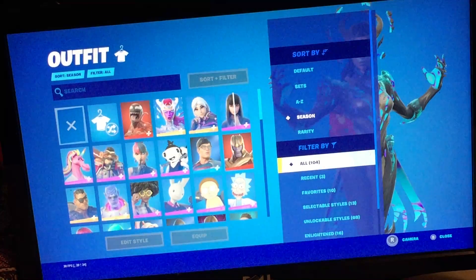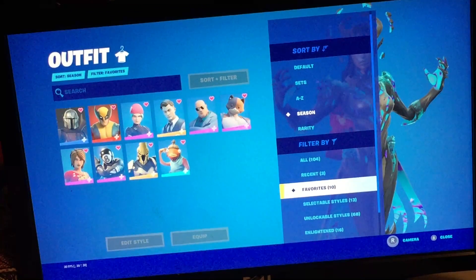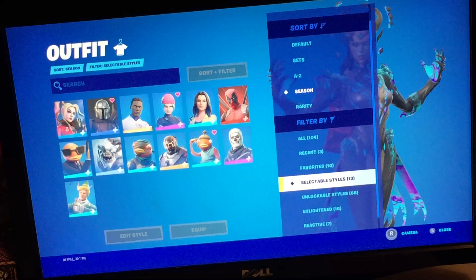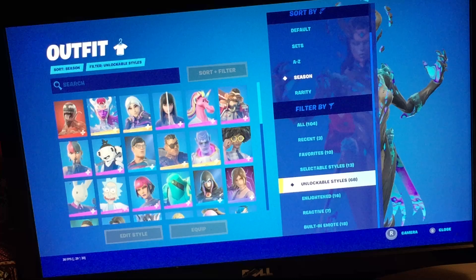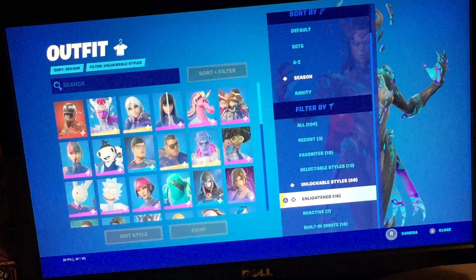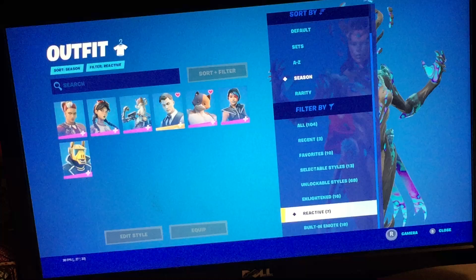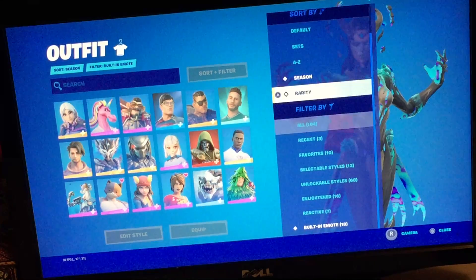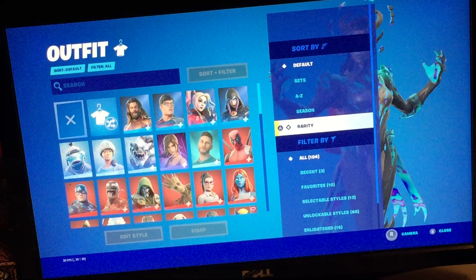We sent three, favorites — so my favorites — selectable styles, okay. Unlockable — 68 unlockable styles, reactive — I got seven reactive, and 18 built-in emote people. Wow. Okay, so you sort by and filter by, so I can have all.